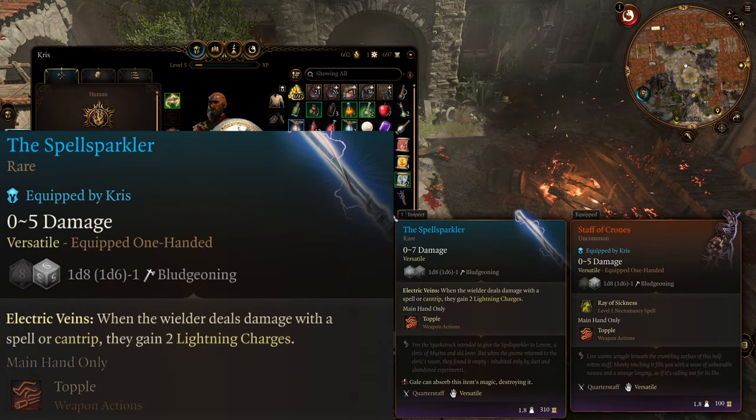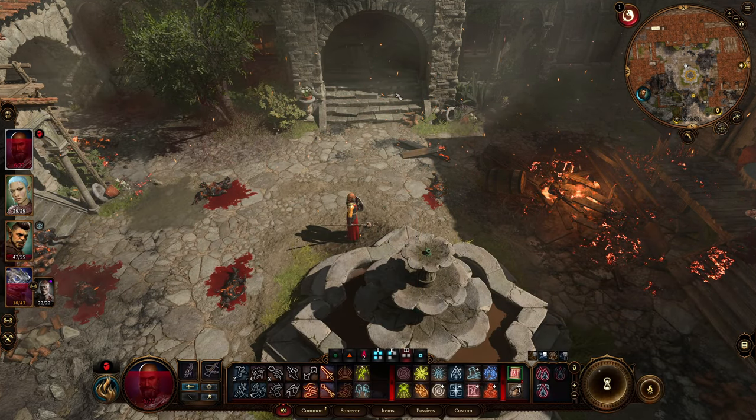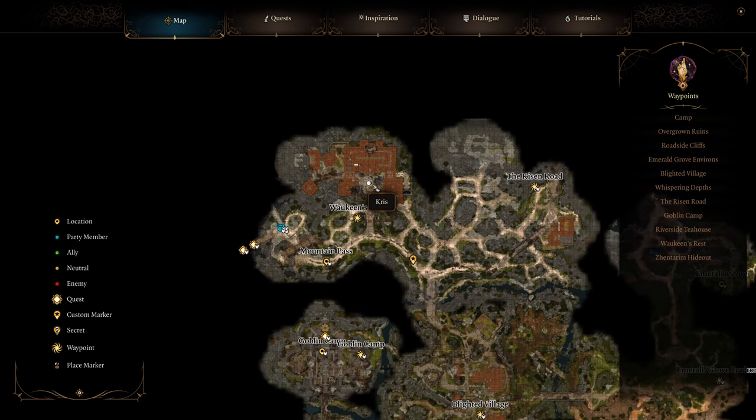The first one is the Spell Sparkler, which you can see right here. You can get it from Joaquin's Rest by saving Counselor Floric from the burning building. You can see here on your map where that is.